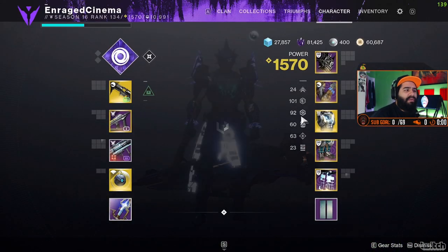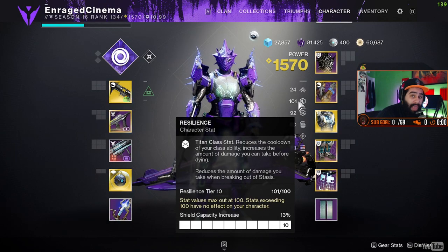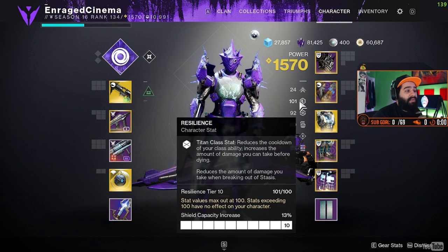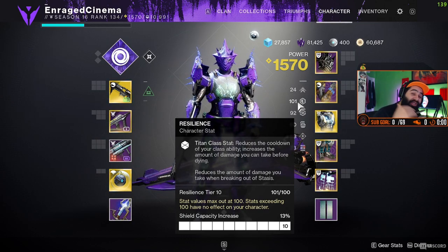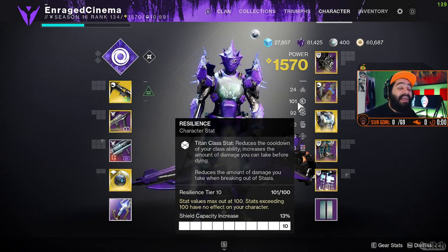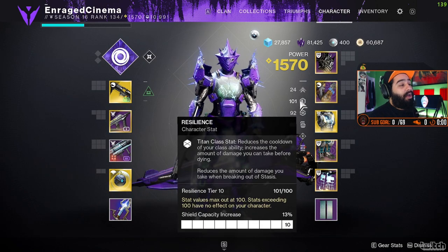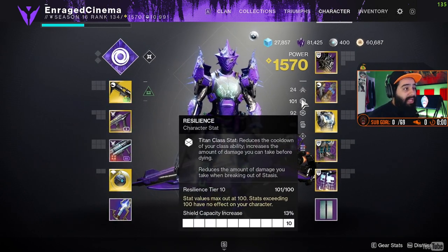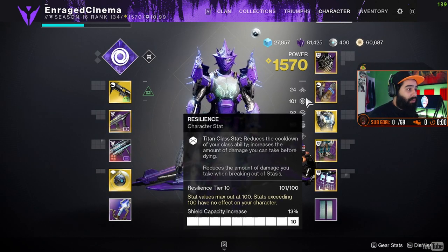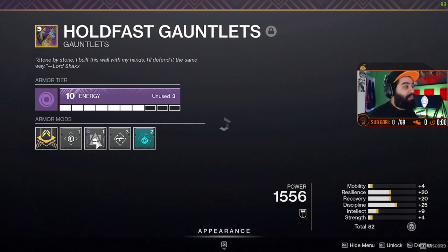My class ability is what heals me, so that's why I didn't go for 100 recovery. I actually went for 100 resilience for the first time ever. The reason is that having high resilience cools down my class ability, and my class ability is the one that heals me and gives me a shield. Grenades give me back my class ability as well. I also have extra space here to put extra mods.